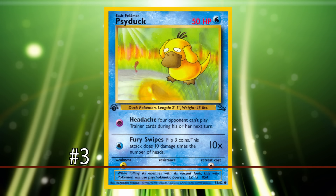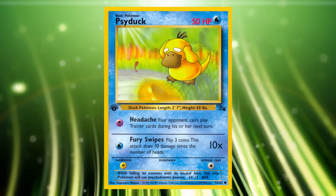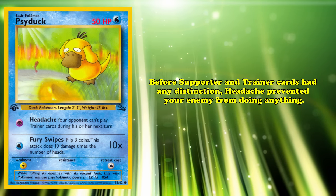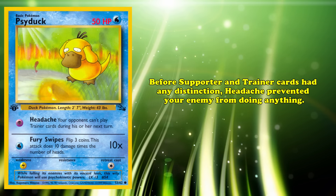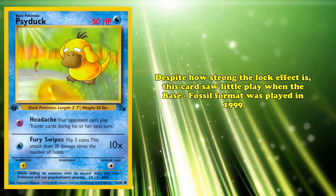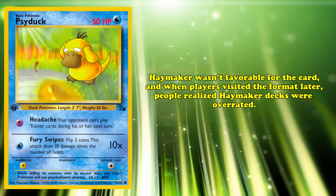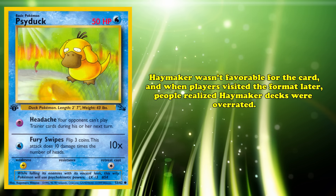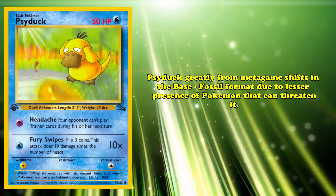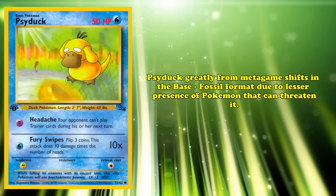And at number 3, we have Psyduck. For 1 Psychic Energy, Headache prevents your opponent from playing any Trainer cards during their next turn. Fury Swipes is an attack reliant on coin flips and is not particularly relevant for why this card is on this list. During a time before Supporter cards and Trainer cards had a distinction, Headache prevented your opponent from doing almost anything. Despite how strong the lock effect is, Psyduck saw very little play when the Base to Fossil format was played in 1999. The metagame revolved around Haymaker, which wasn't favorable for the card. When players revisited the format decades later, people realized Haymaker decks were overrated. Psyduck benefited greatly from metagame shifts in the Base to Fossil format due to the lesser presence of Pokémon which can threaten it.